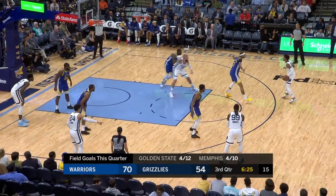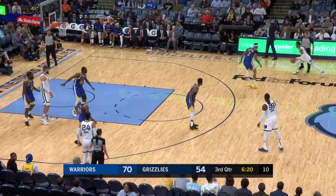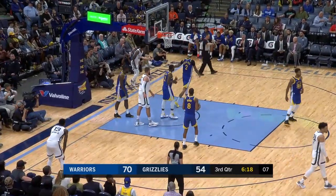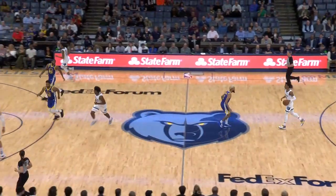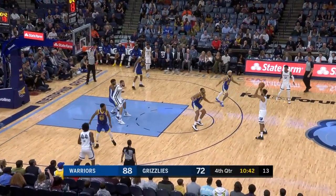The Grizzlies — we talked about getting ready, getting up for an opponent. There will be no issues on Saturday when they take on the Lakers. Morant crosses over and a little bit out of control — travels. Burks gets fouled, makes two free throws, takes it back to 11, and then the Warriors come out with a quick 5-0 run here in this fourth quarter.